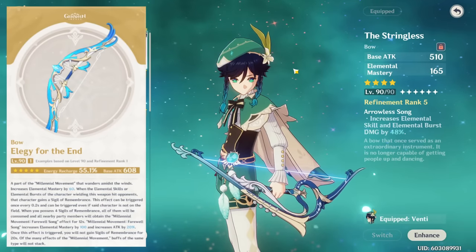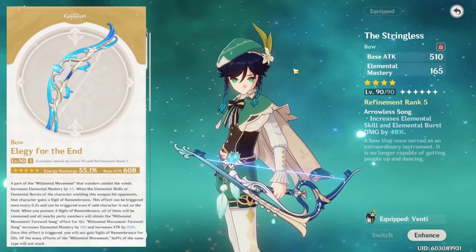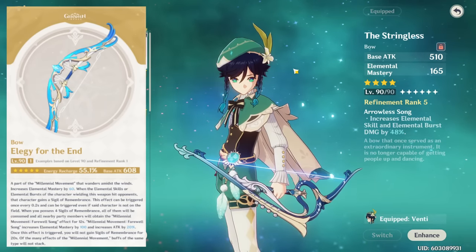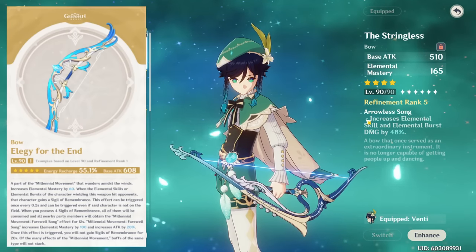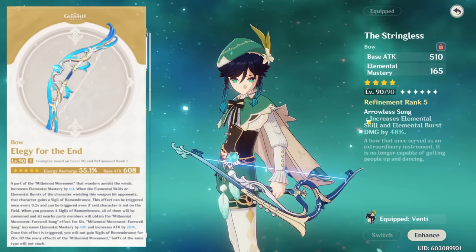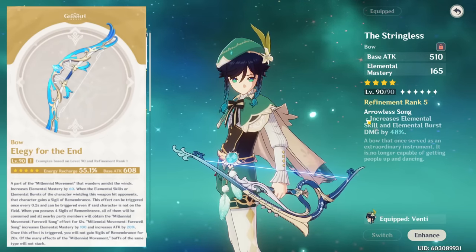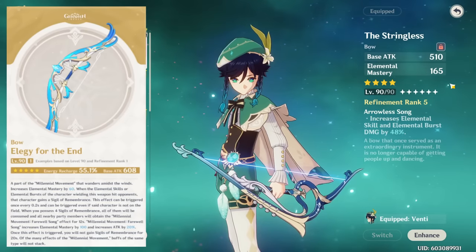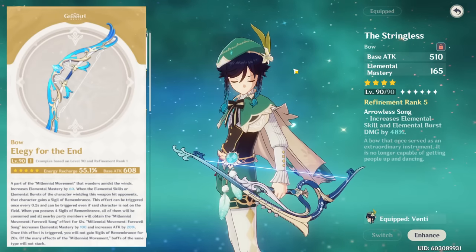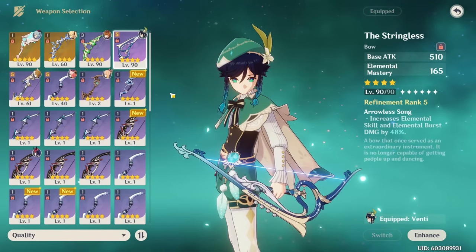The other main contender for best supportive weapon is the Elegy for the End, which gives Venti a more supportive role. While it usually won't deal as much damage as a Stringless (especially if you have it refined), it buffs your team and provides energy recharge. The effect has some negative synergy with Venti due to the 20-second cooldown and stack generation, but giving your Venti elemental mastery and buffing your team with EM and attack percent can make it the best option. I'd say this bow is generally best-in-slot for your overall team's damage.